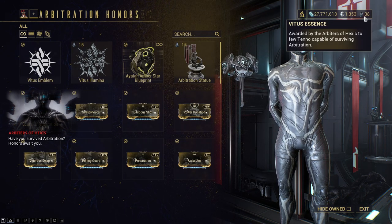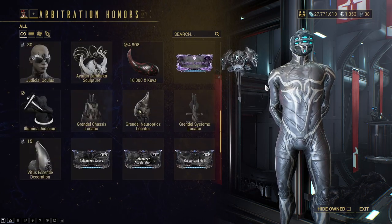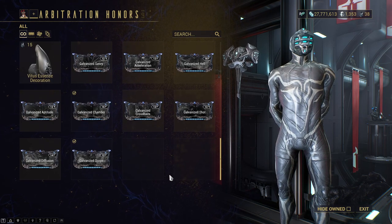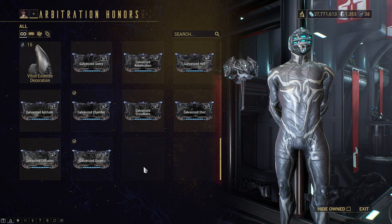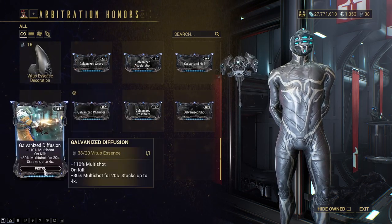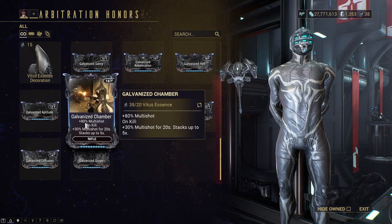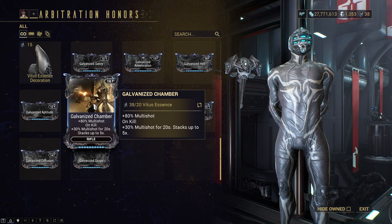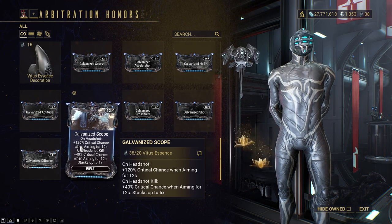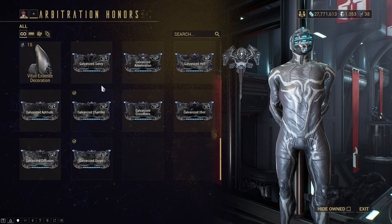I have 38 Vitus Essence right now. I've been casually farming it up, but it does have a bunch of other things. What we want to look at is the galvanized mods in the very bottom here. As you can see, there are nine in total right now. I imagine there may be some more in the future in theory, but nothing as of yet. I only have grabbed galvanized chamber and galvanized scope for now. The stats on them when fully upgraded are really good. But let's take a look at the other galvanized mods.